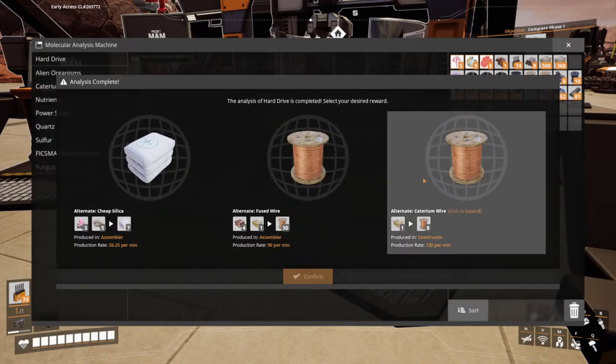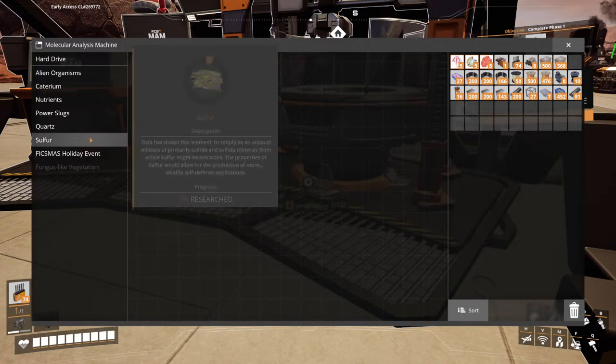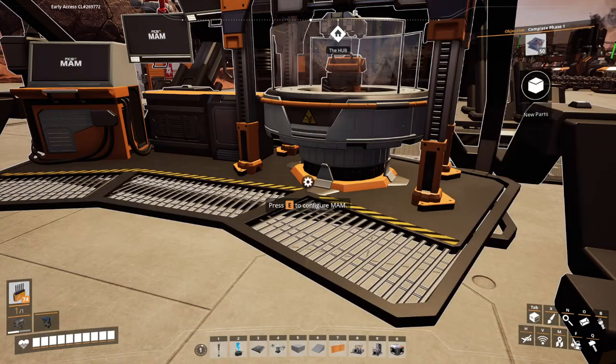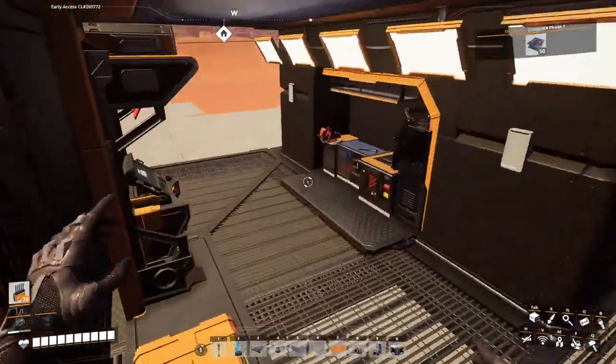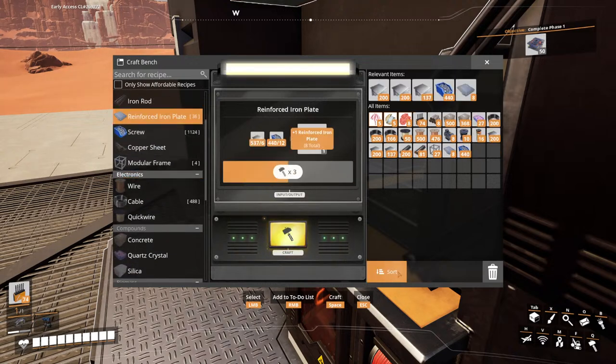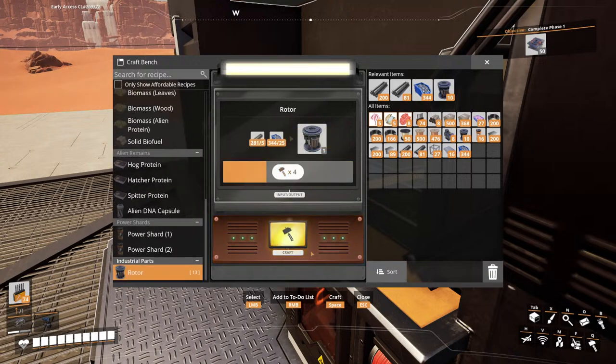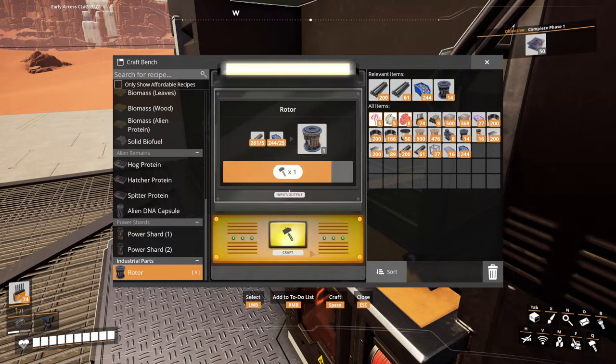Fused wire, caterium wire. OK, do that — put another hard drive in. Make some more plate. How much more plate are we going to need? I think a little bit to be honest, which is a bit annoying. About that much. How many rotors are we going to need? I think some as well. Ideally I can get a couple of constructors going — not sure I'll be able to keep it 100% occupied actually, but we'll try our best.